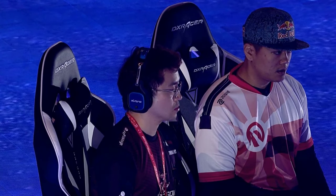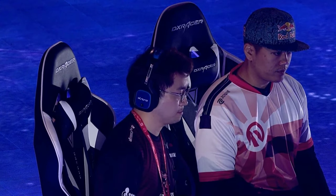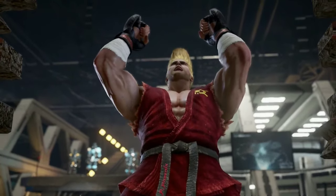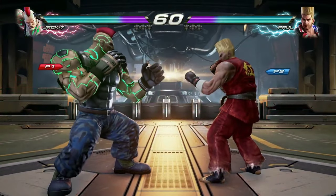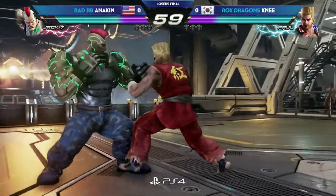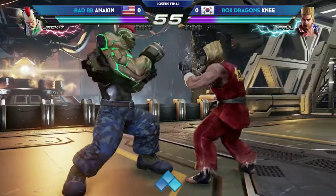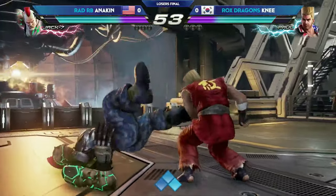What does Anakin have? We know he's probably gonna pick Paul, but that has been his call. Yeah, we're listening right now, we're about to find out. The read on the character select: Paul versus Anakin's Jack. Here we go! I think we've been 100% on the reads on the character so far. Loser's finals! And again, race to three.